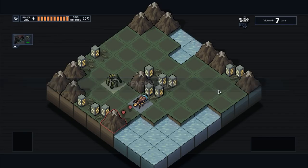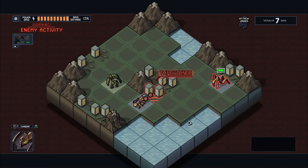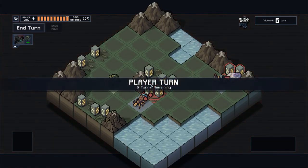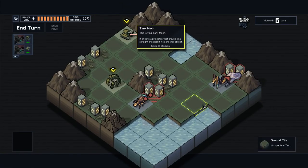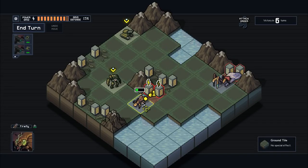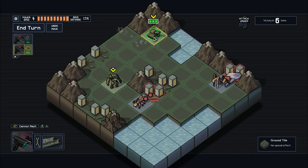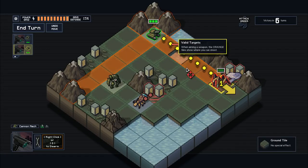So we end our turn. The enemy shoots. New enemies spawn. The key to this game is that enemies telegraph what they're going to do so you can respond to it. Sometimes you have to choose: am I willing to take damage on my mechs, lose some of the power grid, or go for an optional objective? We now have a tank mech, which is sort of like a rook in chess where it can shoot up and down any lane.